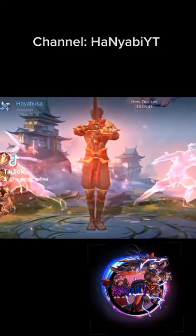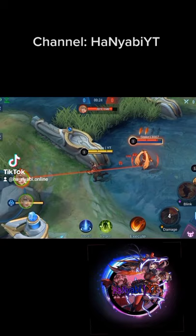Haibusa is an assassin capable of fast attacks and swift escapes, dealing damage with skills that leave marks. More marks mean higher damage dealt.